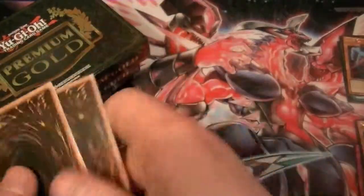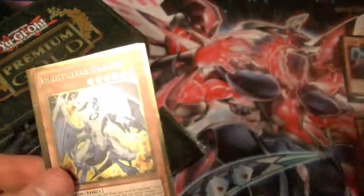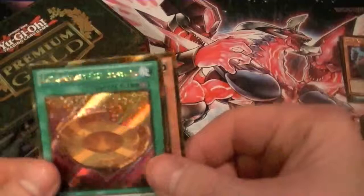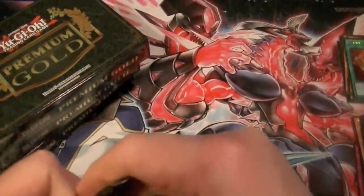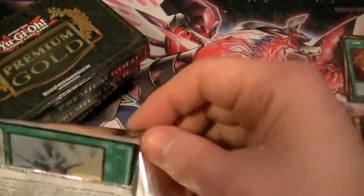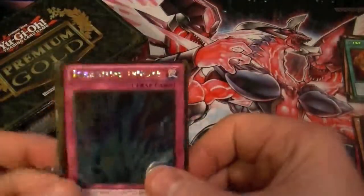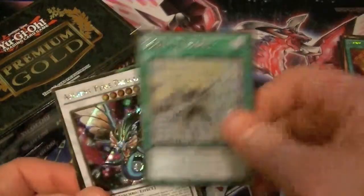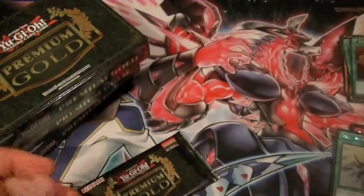Like I said, it's impossible not to make your money back on these — you should be able to average two dollars a card. Icarus Attack, Prime Material, Light Pulsar, Guardia, Chronomaly Gordian Knot, and Chronomaly City Babylon. Torrential Tribute, Des Volskuff, Solar Recharge, Ancient Pixie Dragon, and Chronomaly City Babylon.